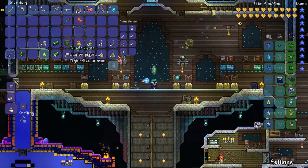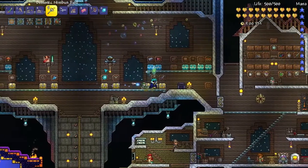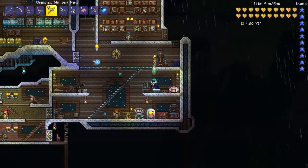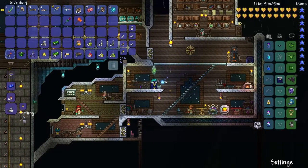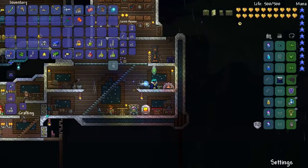First, I went fishing in the jungle and got this crate. What's inside it? Oh, that's rubbish. Next, we have chlorophyte bars and glowing mushrooms. We are going to make some stuff. We're going over to the auto hammer to make all the Shroomite bars. We've run out of mushrooms. What can we make? We're making the Shroomite armor.